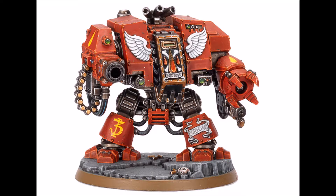He comes in at 125 points. He has Weapon Skill 5, Ballistic Skill 4, Strength 4, Front Armor 13, Side Armor 12, Rear Armor 10, Initiative 4 with 4 attacks at base thanks to the new Blood Angels FAQ, and he has 3 hull points.